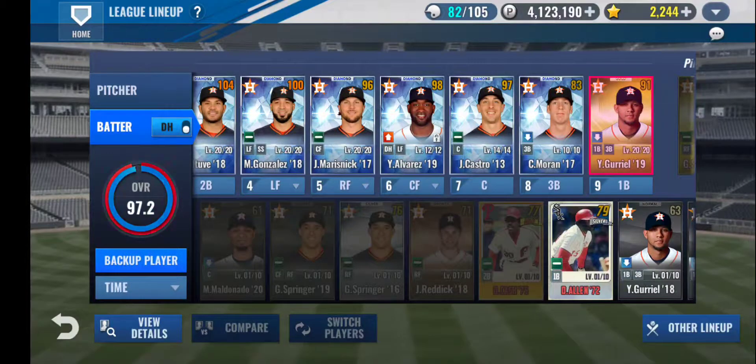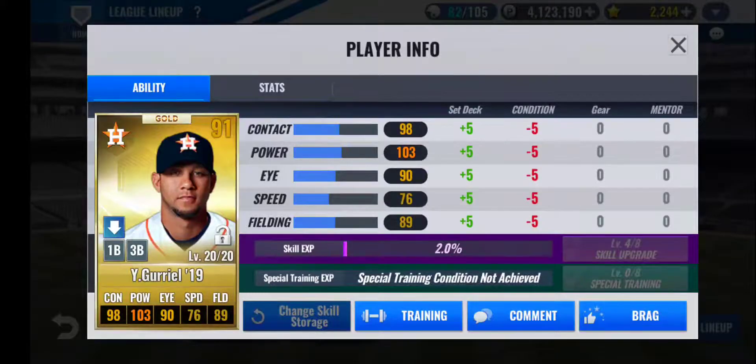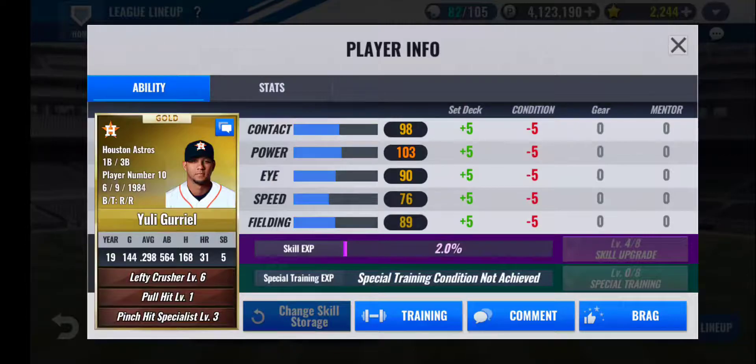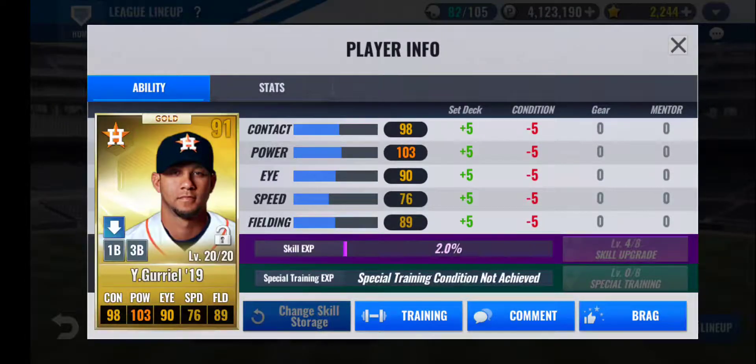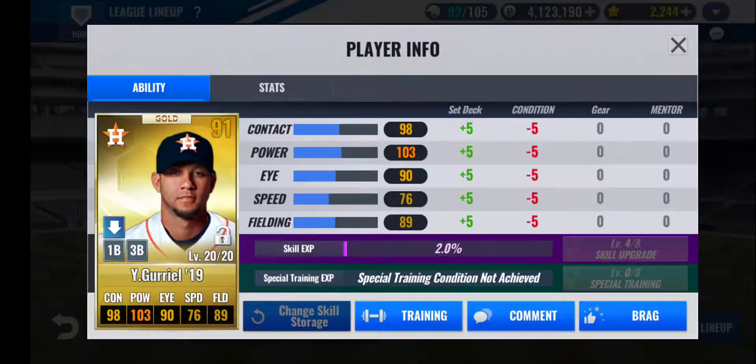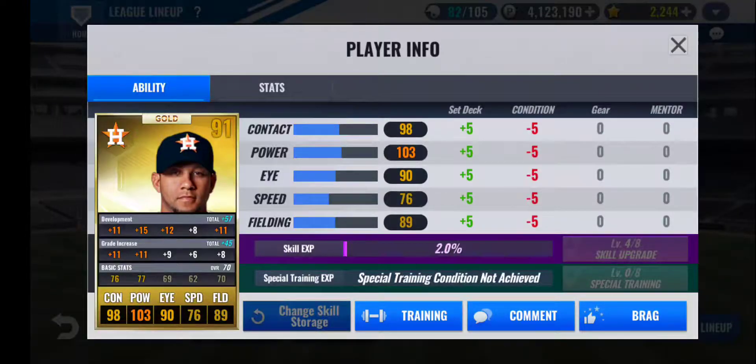Last in my lineup, batting ninth, I have Yuli Gurriel 2019 as a gold card. I just finished getting this card leveled up to 20 out of 20 as a silver card, so I decided to grade increase him to gold. The train I got on him was a very good train, even though it's a little high on the fielding and speed — I was able to get the left side pretty good. His skills in the back aren't good at all, all bronze skills, but I plan on keeping him in the lineup since he's really the only first baseman the Astros have besides a prime Morgan Ensberg. This card does well as a ninth man, but hopefully I can replace him with a diamond in the future, preferably his diamond from the same year.